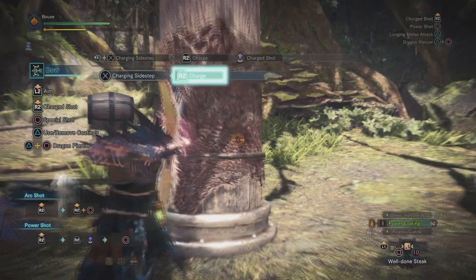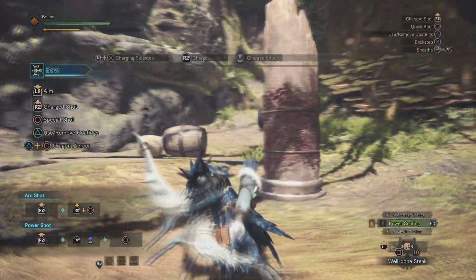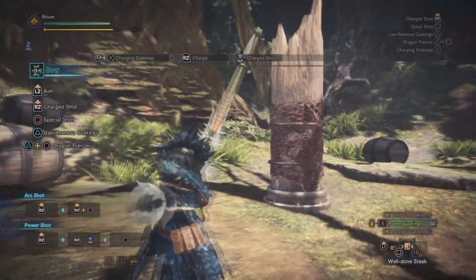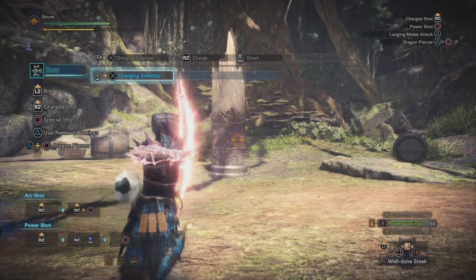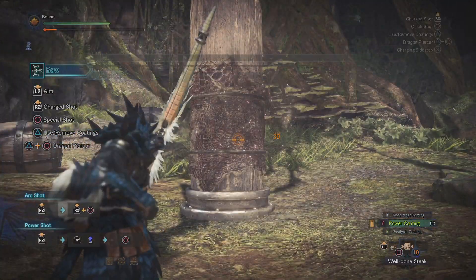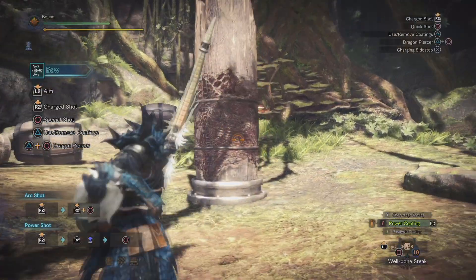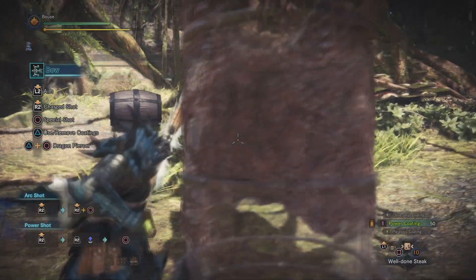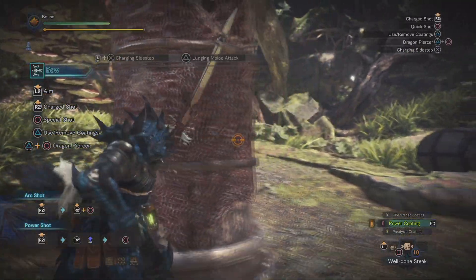This is where the bow's maneuverability really comes into play, as you have special dodges available in your toolkit. While aiming, if you dodge in a direction you'll perform a charging sidestep, which allows you to charge a shot while dodging. This is a fantastic tool that, if used effectively, allows you to avoid damage while still keeping the pressure on. I typically like to start my charge just as I'm about to dodge - this puts me at a level three charge shot by the time the dodge is finished.